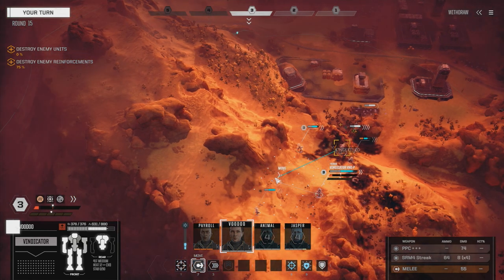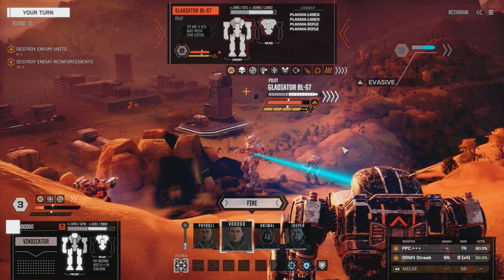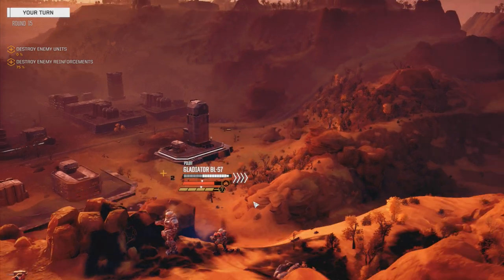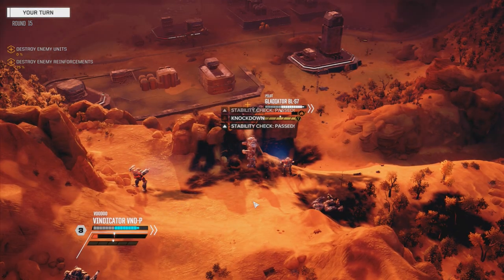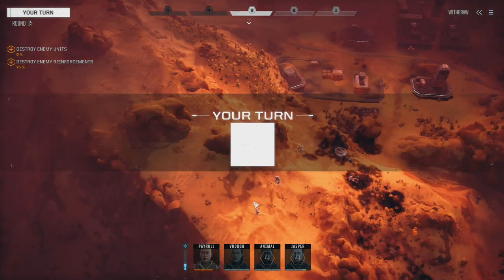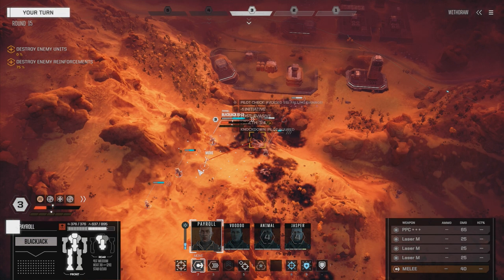I think the Firestarter is going to go. We're going to bring in the Trebuchet - maybe two Trebuchets for the next time. We're going to start going against harder targets, so we definitely need bigger weapons and bigger mechs. Pass the stability check - there's the knockdown. Payroll, I need you to back up because we need to use that PPC, so let's sprint it over here.